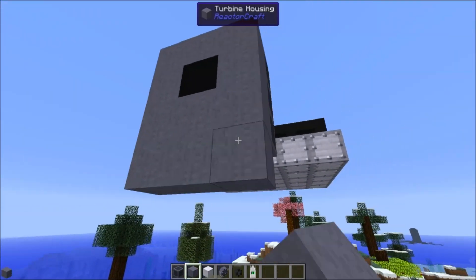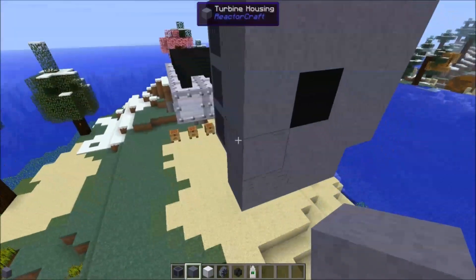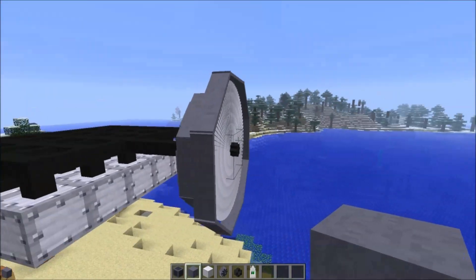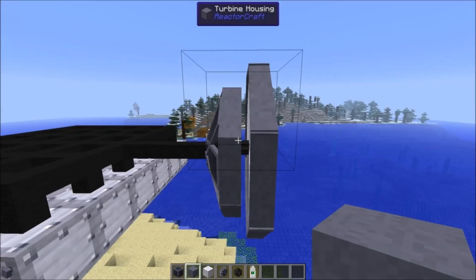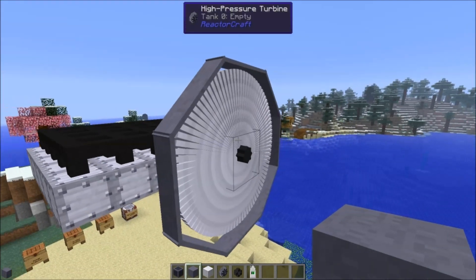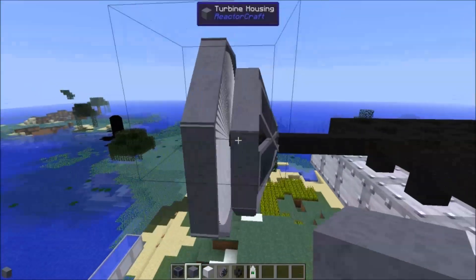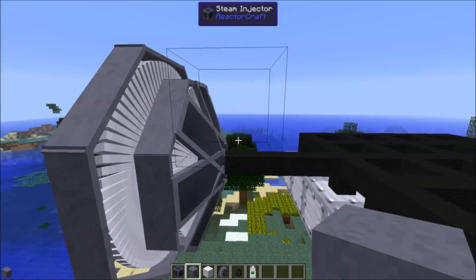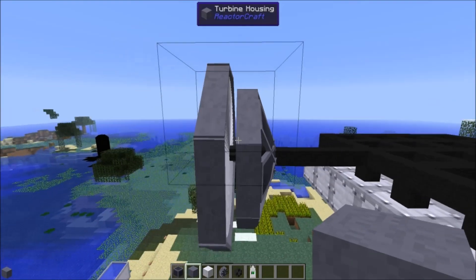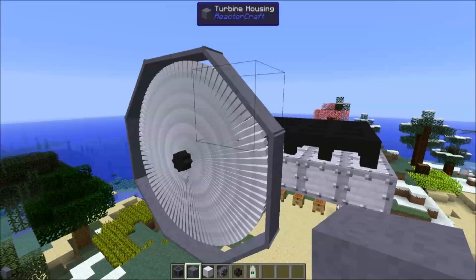Put three more on each side. This is the smallest high pressure turbine that you can build. I wouldn't recommend it at this level, but you could do it if you wanted to. That's basically the first stage turbine. Remember, the first layer is just the steam inlet — this is the first actual stage of the turbine.